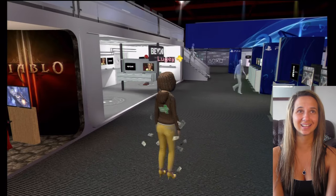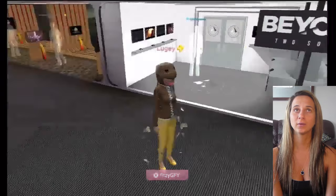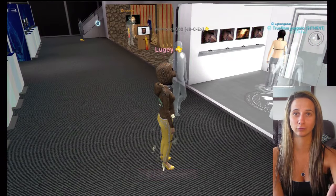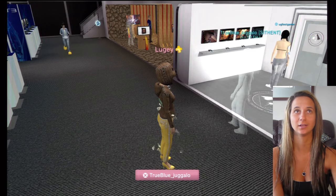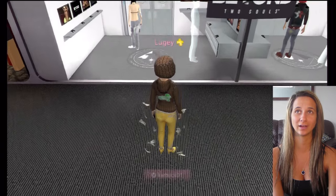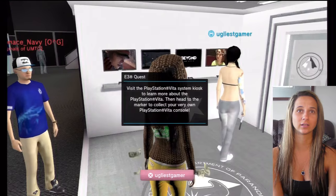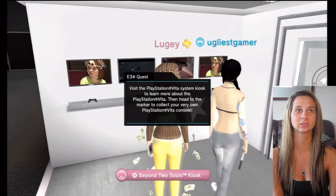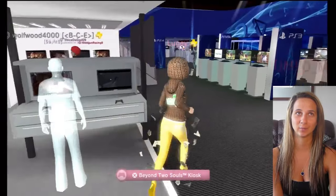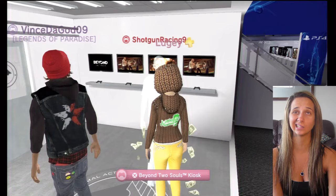I hit it so fast but got in the second time. This is an exact replica of the conference showroom floor in LA, so what you see here is what you get there. Over here we have a Beyond Two Souls kiosk, and look at all these different things — visit the places, businesses. It goes too fast, I couldn't read it!